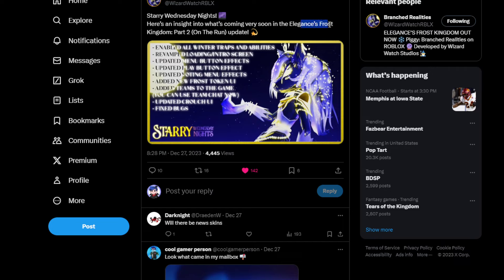We got this starry night - sorry, Wednesday nights. Here's an insight into what's coming very soon in Elegant Frost Kingdom Part Two. It's the 'On the Run' update - so it's officially called the On the Run update.